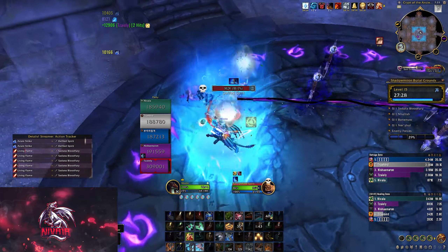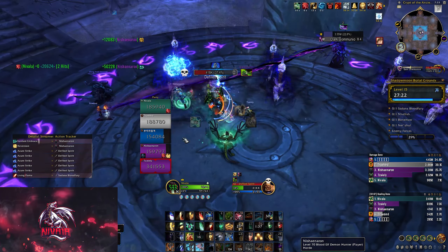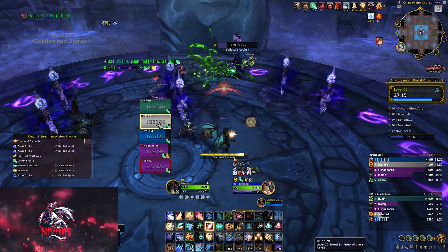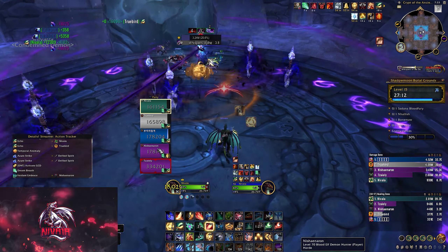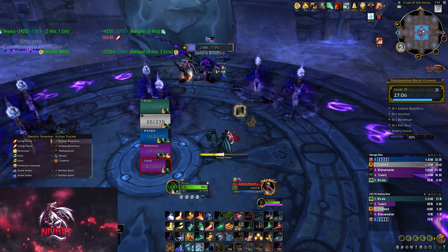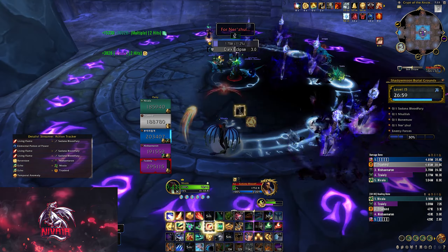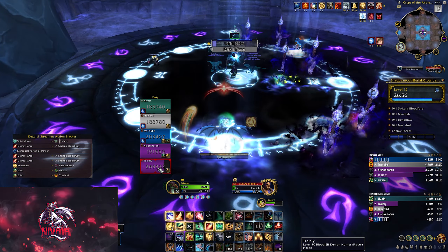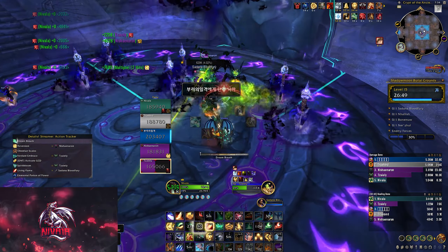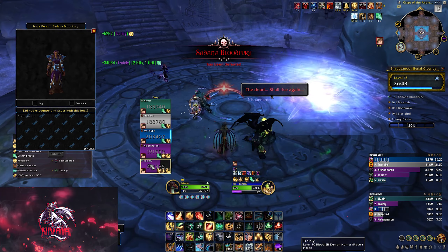Here's the spirit again, so I just want to keep the slow on it. Let's get the Dream Breath HoT on everyone and throw this back in there. Reversion everyone. Drinking a mana potion — I am draining my mana a bit here. That was super smooth, I like it.